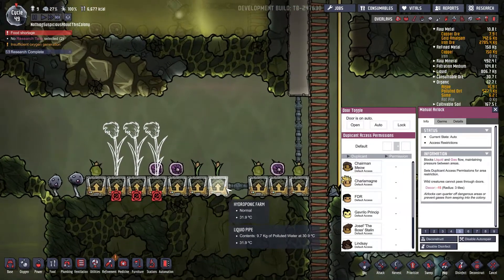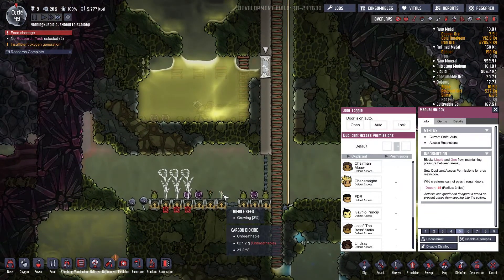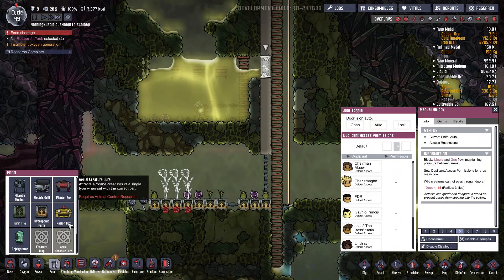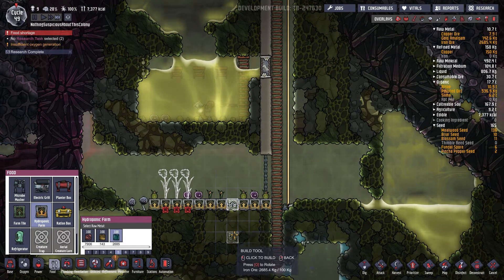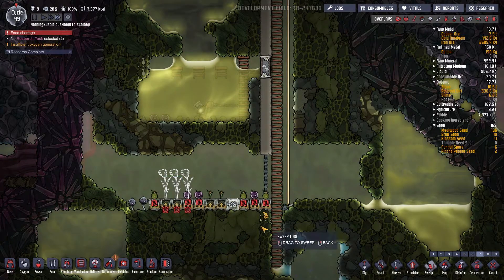We have a nice stream of 30 degrees Celsius polluted water irrigating our thimble reeds, and it's a nice temperature that they prefer. That makes me glad. Let's make another hydroponic farm tile in here as well. Let's sweep up all this garbage and make a nice-looking farm. Yes — they're growing! Perfect. This is beautiful.